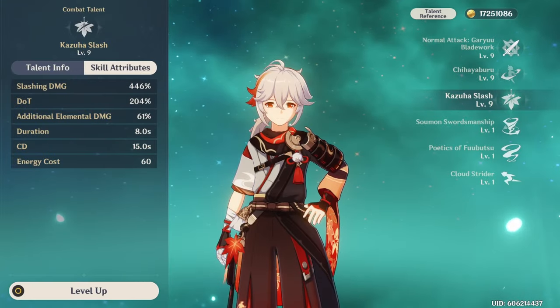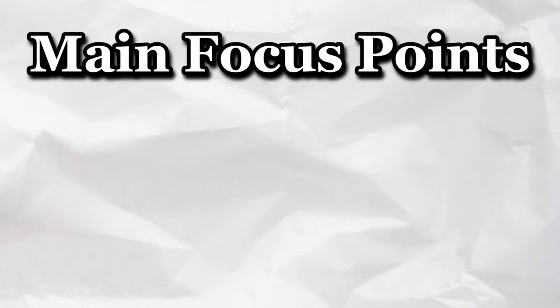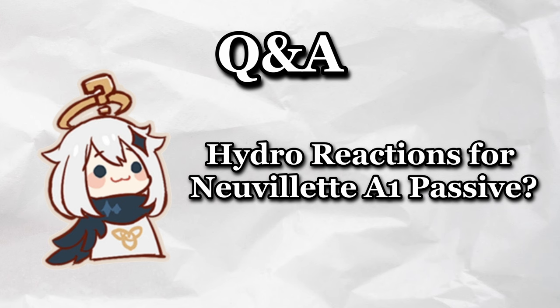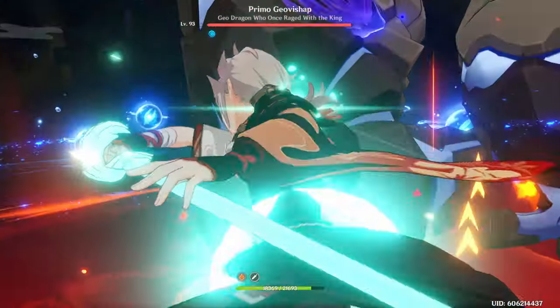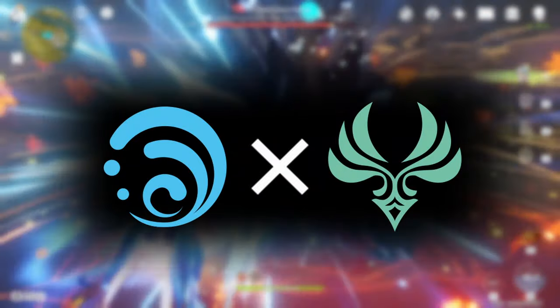Even though technically Kazuha is unable to overload on each and every tick of his burst, we won't stress over the technical details. The main focus points of the rotation will be getting all three stacks from Nuvulet's first elemental passive, and having Kazuha swirl all three elements. That's why we need a team with four different elements. The reactions we need to acquire all three stacks from Nuvulet's passive are: Vaporize, Electrocharged, and Hydro Swirl. As long as you swirl Hydro, it's all good.